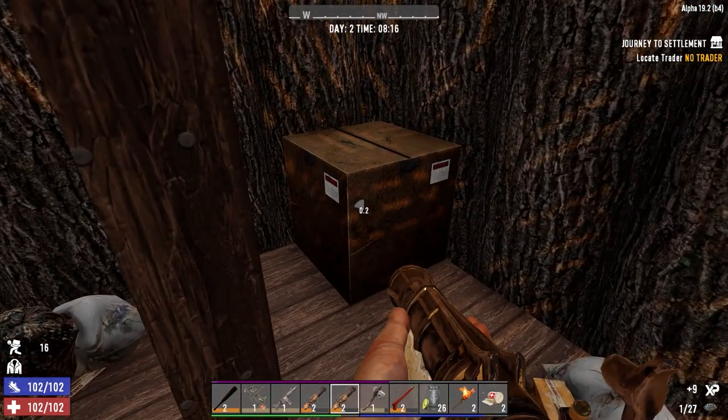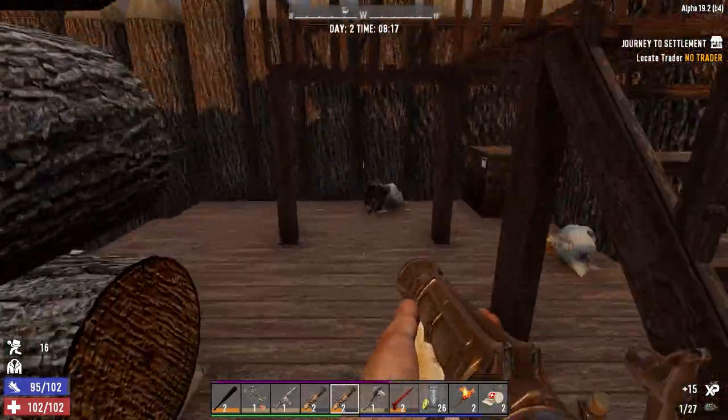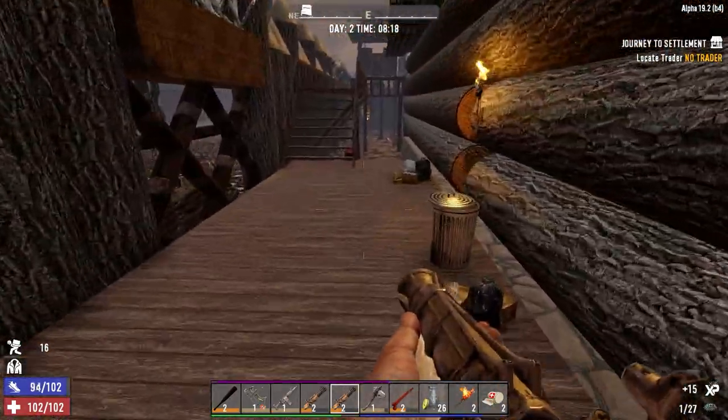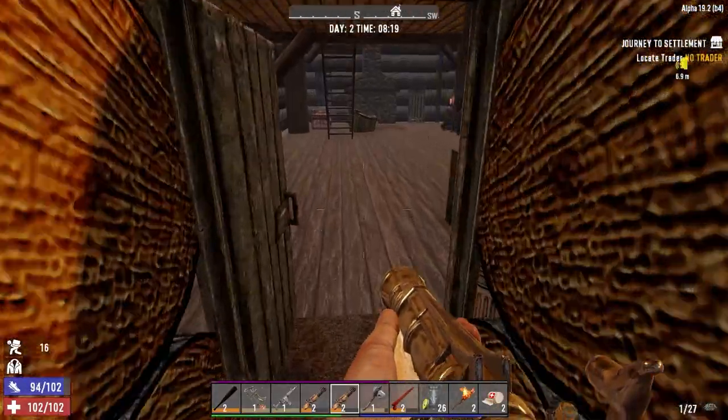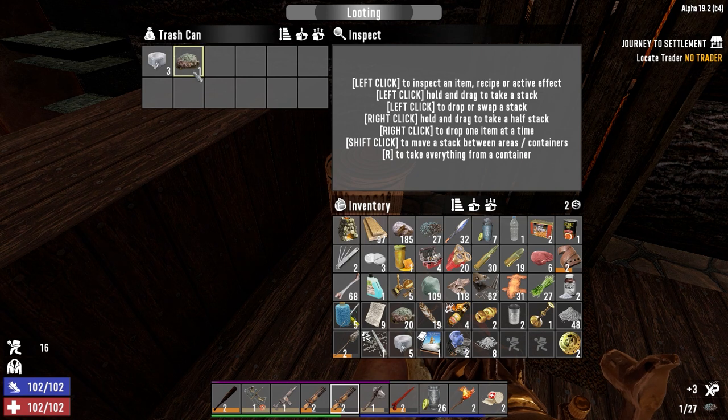So we're gonna establish a base near Hugh here somewhere — I don't know where yet. So that's the outside. Nothing down there. Sometimes you get random spawns. This is where we're going to store stuff — anything that we don't need right away.